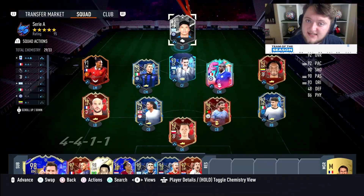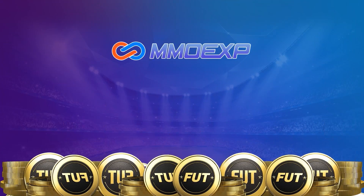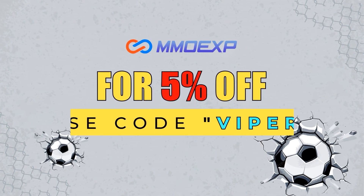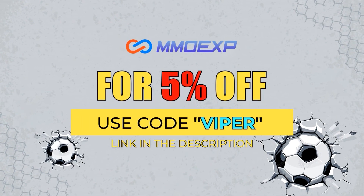For cheap FIFA 23 coins, make sure to check out MMOEXP.com to get fast and reliable coins. Use code VIPER at checkout to get yourself a 5% discount.